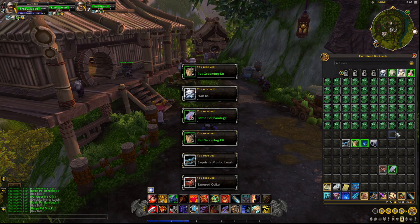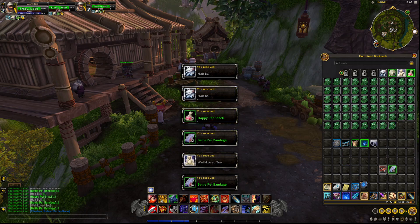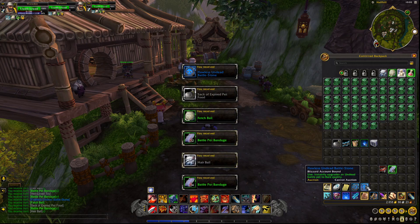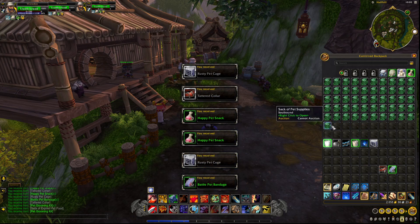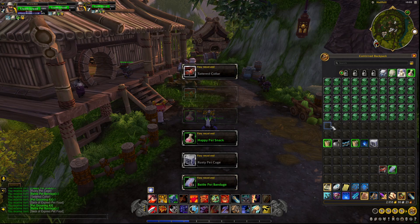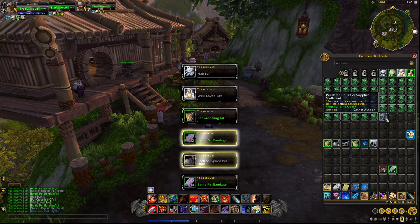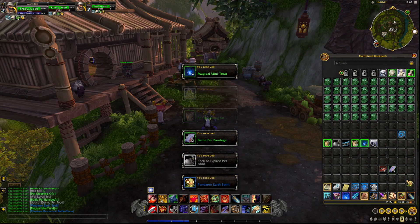We got through 20 with no pets. There we go, got another Flawless stone. I'm really surprised getting through 30 with no pet — there we go, got one Earth Spirit! Got another Flawless stone.